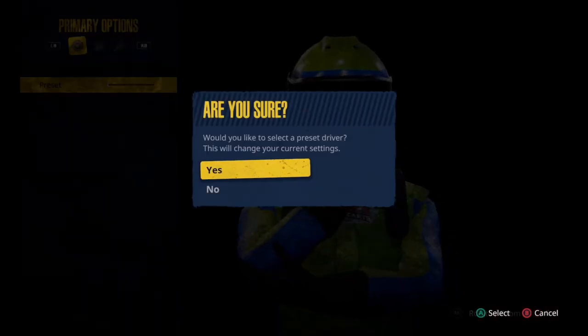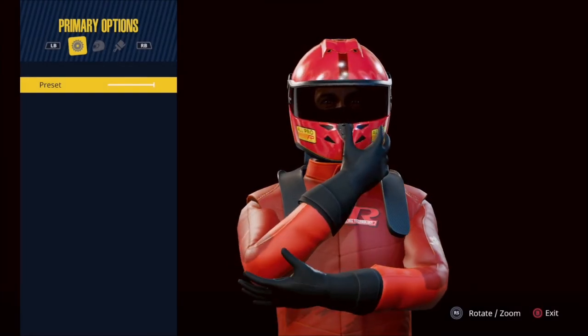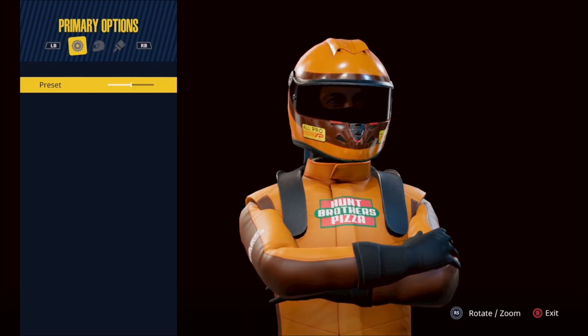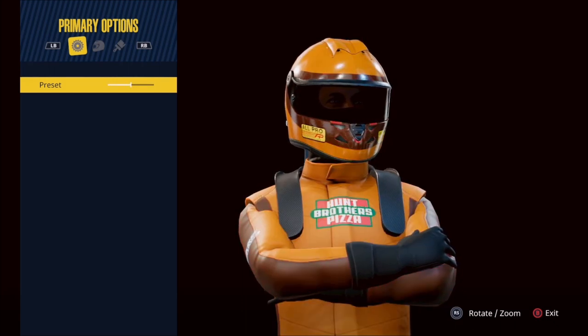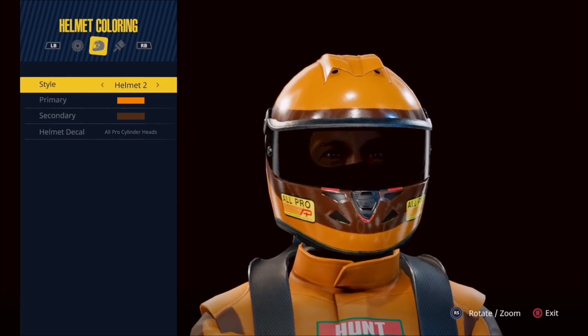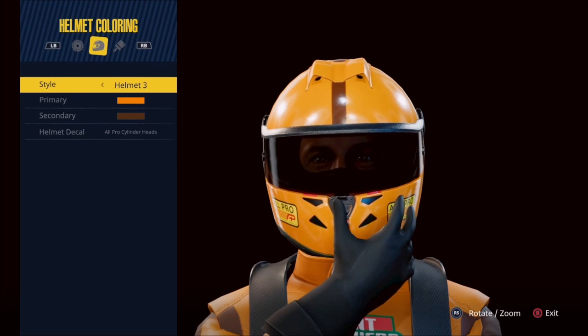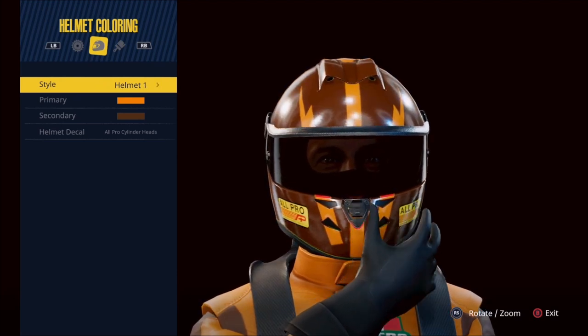So we'll go ahead and take everything back to the defaults. We're going to have three options for a lot of these things — three presets. We'll go ahead and choose preset number two and then move on to the coloring of the helmet. There are three helmet styles, and we'll go ahead and choose number one.